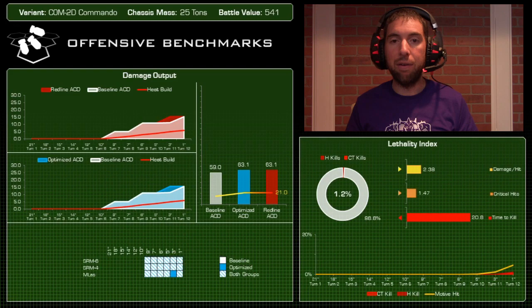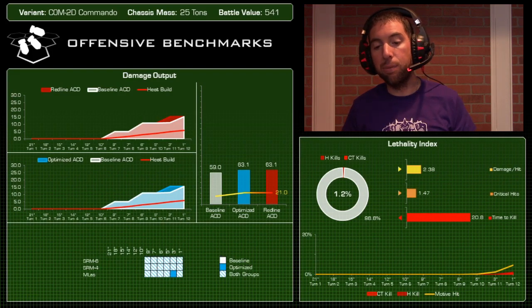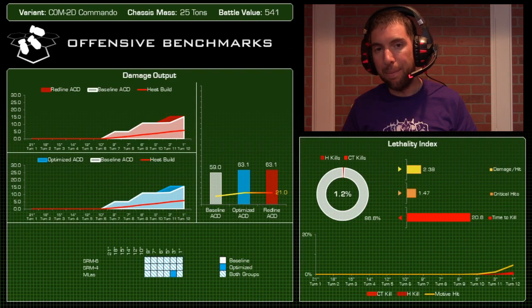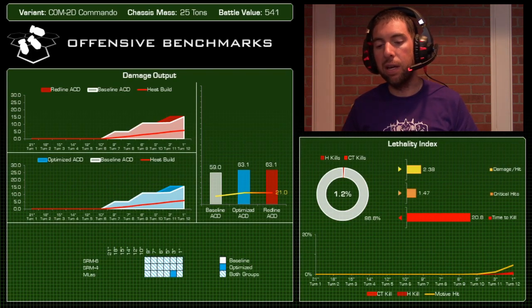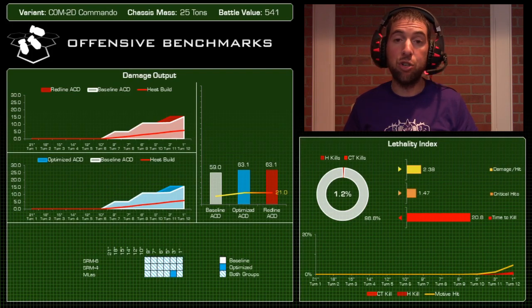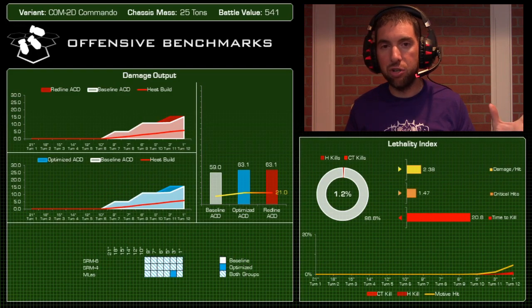On lethality, I was a little let down. The Javelin survived 98.6% of the time — it was only destroyed 1.2% of the time by the COM-2D. The COM-2D has a 2.39 damage per hit, which is low — that's courtesy of all those SRMs firing, with 10 missiles each doing two points of damage, plus just the one medium laser. What surprised me was the critical hit rate of only 1.47.